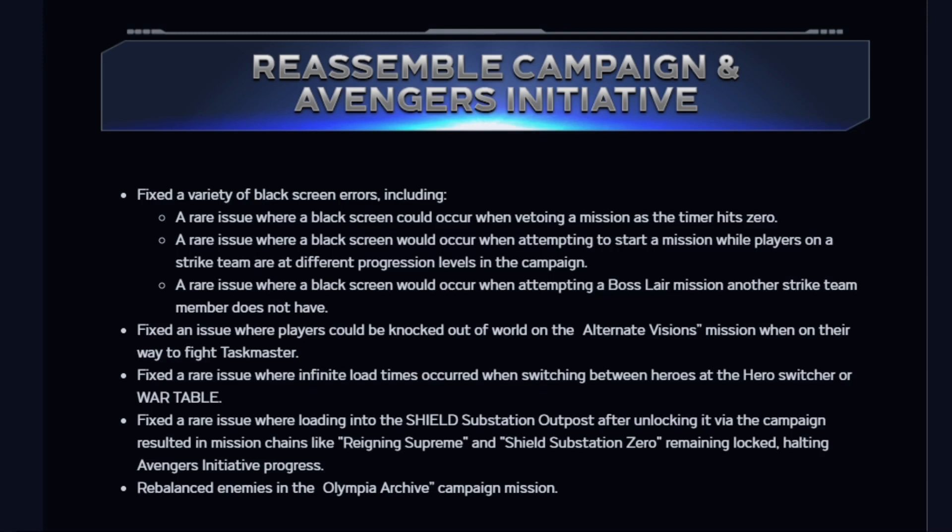Also fixed: an issue where players can be knocked out of the world on the alternate missions mission when on their way to fight Taskmaster; a rare issue where infinite loading times occurred when switching between heroes at the hero switcher or war table — that was a big problem, hopefully they fully fixed it, no more bugs; a rare issue where loading into the Shield Substation Zero outpost after unlocking it via the campaign resulted in mission chains like Reigning Supreme and Shield Substation Zero remaining locked, halting Avengers initiative progress; and rebalanced enemies in the Olympia Archive campaign mission.